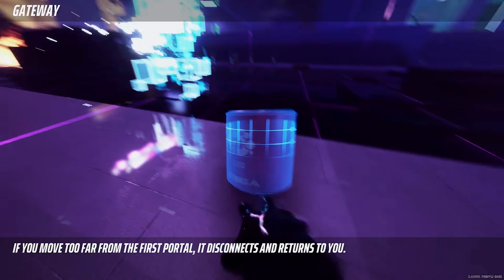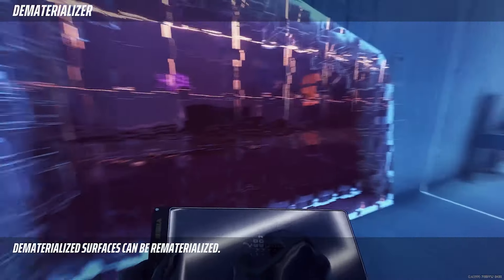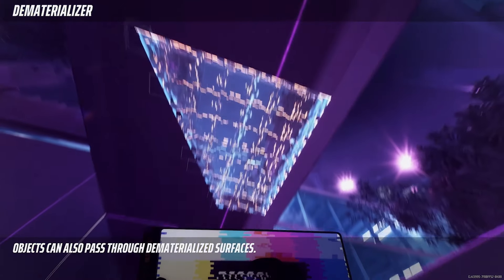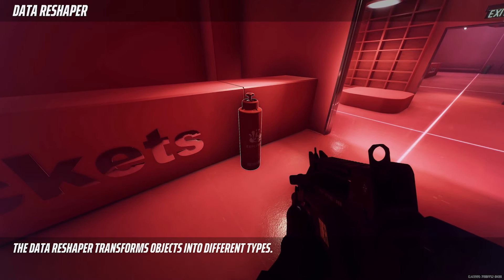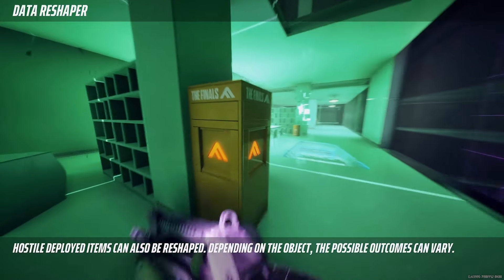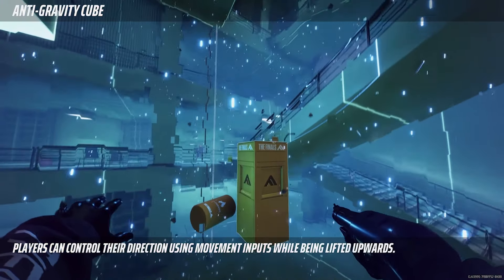Picture Wraith from Apex Legends as a good example in this scenario. The Dematerializer for mediums is a specialization that temporarily erases physical surfaces like walls, ceilings, or goo, allowing contestants to see, shoot, and pass through them — create new passageways and close them back up again, turning every obstacle into an open door. The Data Reshaper for mediums is a gadget that changes enemy fortifications, or any random objects, into something else entirely — like turning an enemy mine into a chair, or an enemy turret into a table. It's great for breaking through enemy defenses.